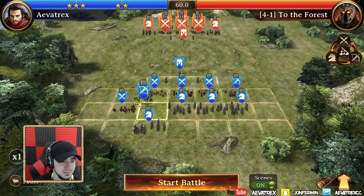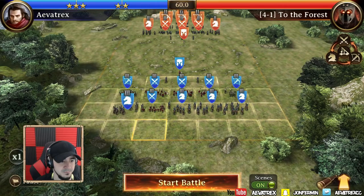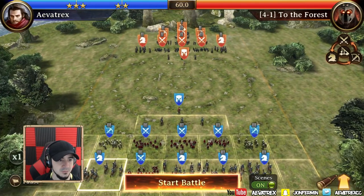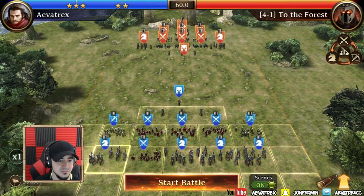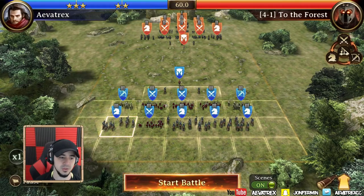I want to put my ranged up front — something like this makes a pretty good line. When you look at their formation you can set yours however you want in response. You could put two in front and everybody else in the back line. The possibilities are endless, and that takes the strategy to win a battle to a whole other level.